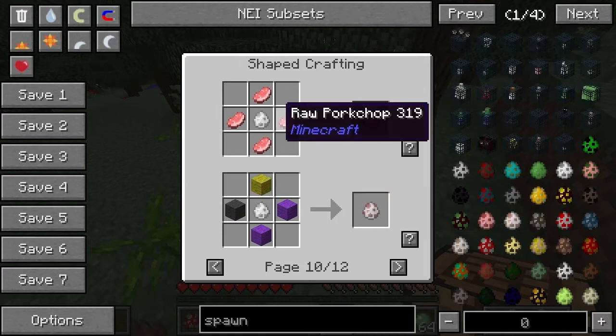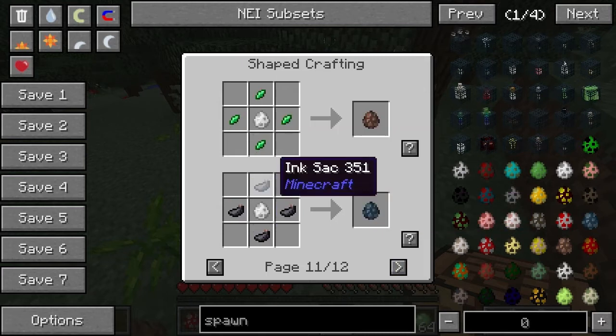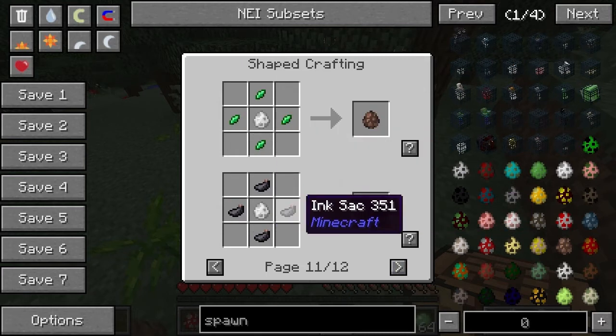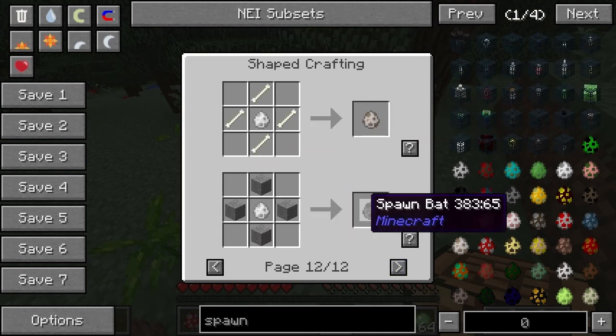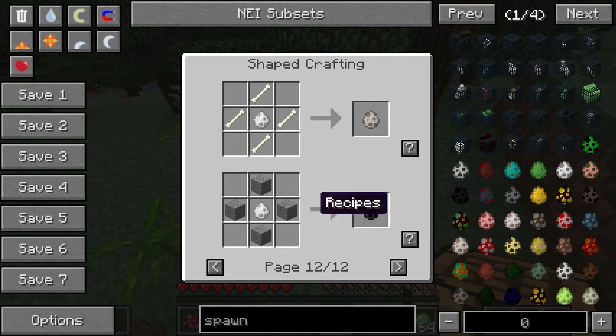There's also a mariculture one as well. Ocelot. Wool for the sheep. Pork chops for the pigs. The emerald shards for the villager. Ink sacs for the squid. Bones for the wolves. And regular stone gets you bats — that's one I hadn't covered. Obviously bats don't have any drops, so that makes sense.